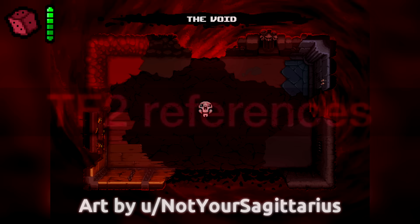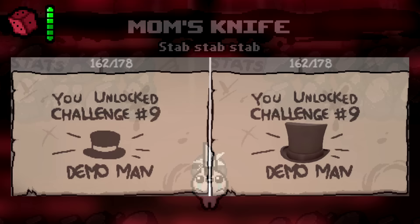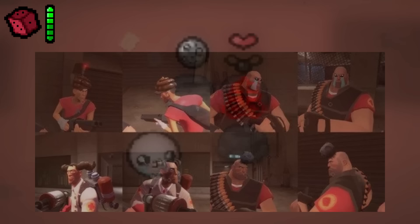TF2 References. Isaac has its fair share of references to Team Fortress 2, including a reference to the Demoman, Mob's Knife being a reference to Stab Stab Stab, and Skitol, Brimstone, and Tiny Planet were all considered for cosmetic hats in TF2 — but Valve dropped the idea, stating they didn't want players running around with a wet piece of poop on their heads.